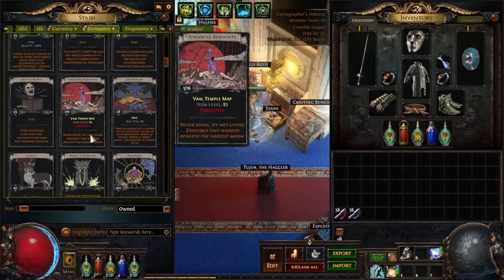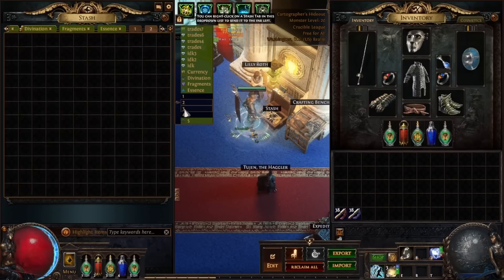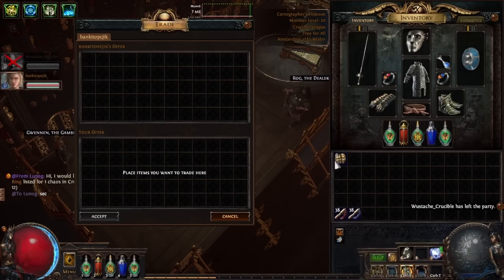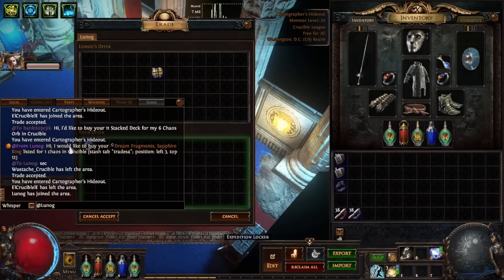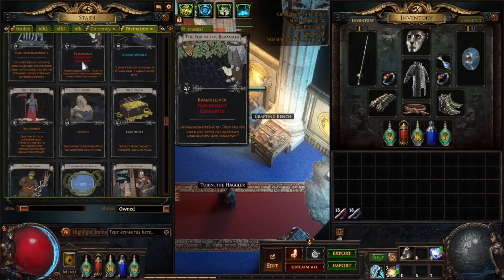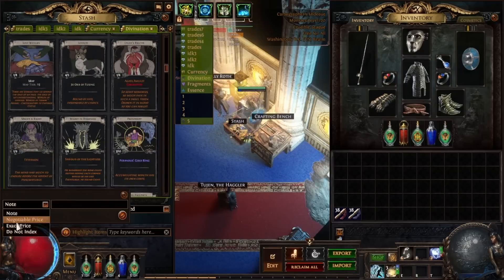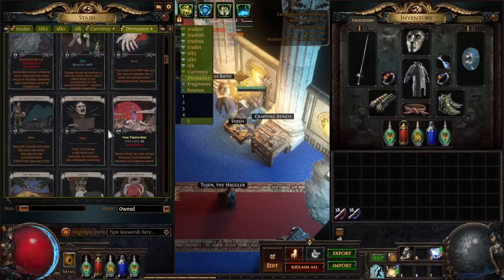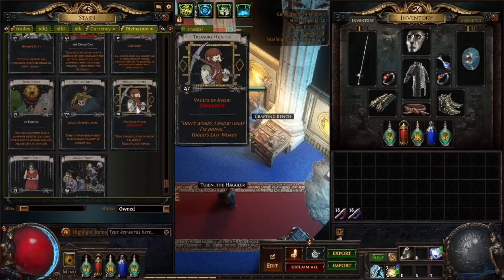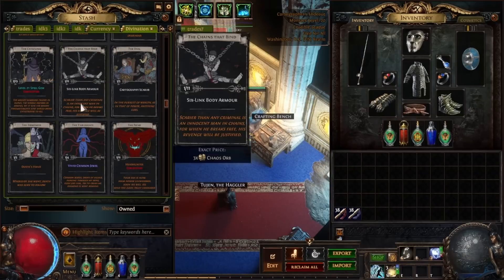I have an ultimate divination tab handbook that I'm going to put in the description. That handbook tells you what cards to sell, what cards to turn in, what cards to hold and sell later once their price goes up, and cards that sell at a much higher bulk value than their individual value. It also covers cards you should sell early and then turn in once you get that snowball effect rolling.